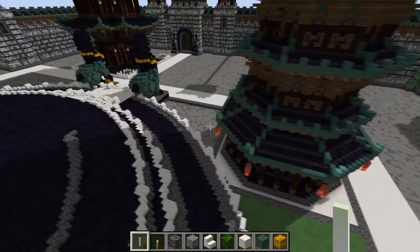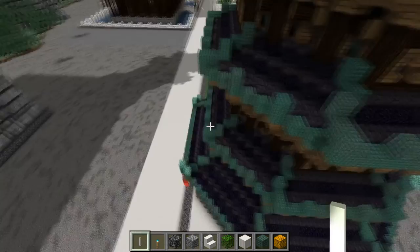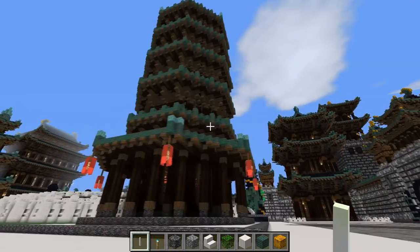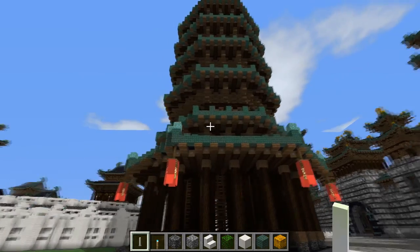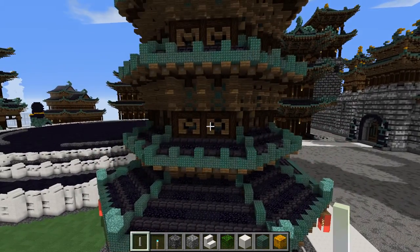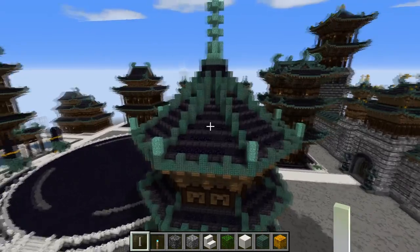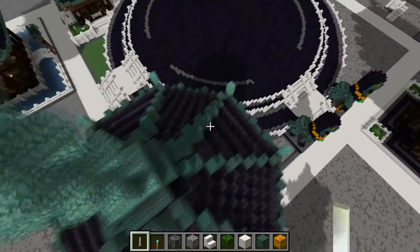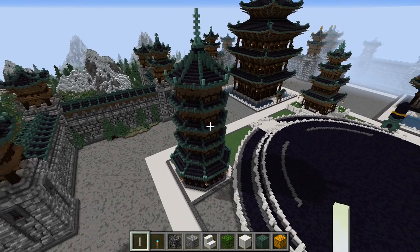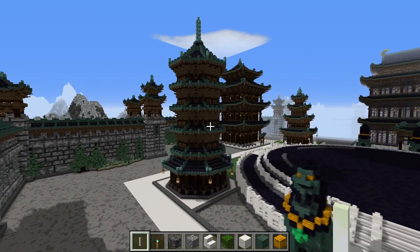We've got this little octagonal pagoda on the sides here, and I'm working on filling in the grass and everything around here also. We have some red paper lanterns hanging off on the sides. The sections of this are pretty much just one section identical to the other stacked on top of each other with a roof up here. I think I spent several hours building this thing, and I'm pretty pleased with how it came out actually. It's based on an actual structure — I don't remember the name of it but it's very old and it looked pretty cool.